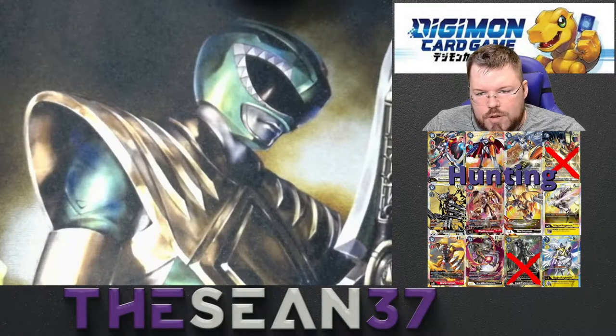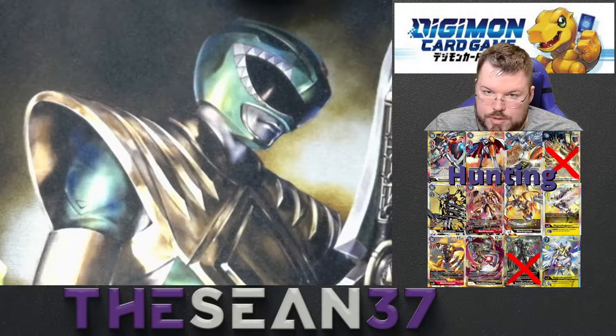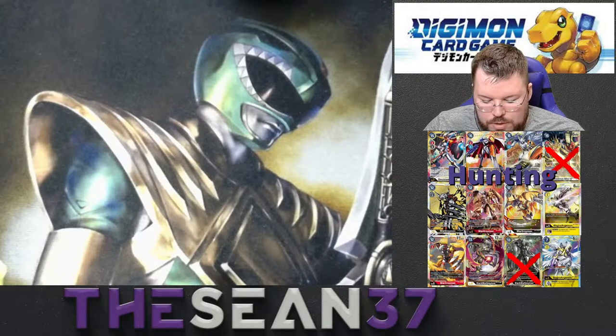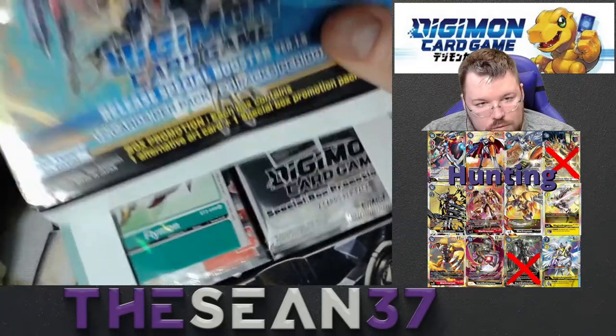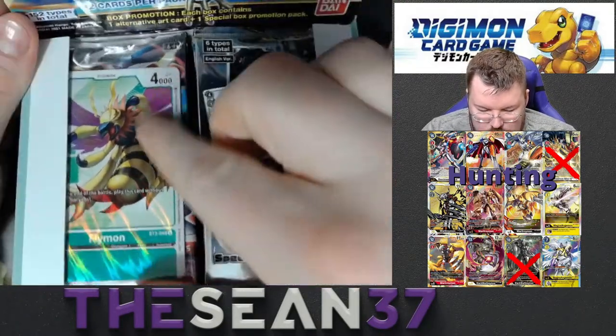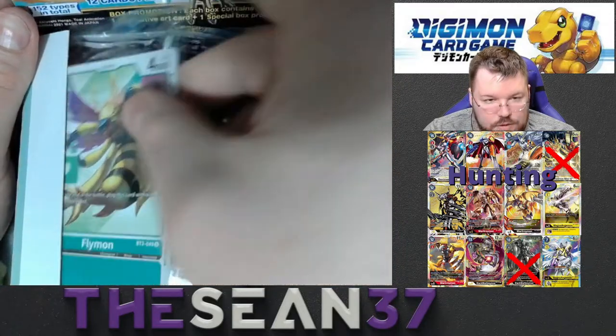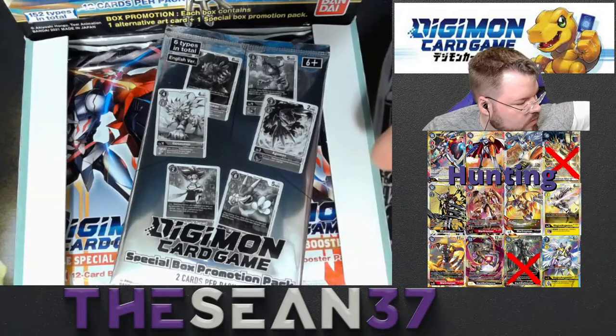I know that now. I hope you guys like the video. I do intend on opening more 1.5 boxes and 1.0 boxes as well. And yeah, I scratched off the Black War Greymon alternate art that we pulled last time — spoilers once again. But let me get into this box and see what we can pull today. Our box topper is the same as the last one: it's the Flymon alternate art. Just set that to the side.